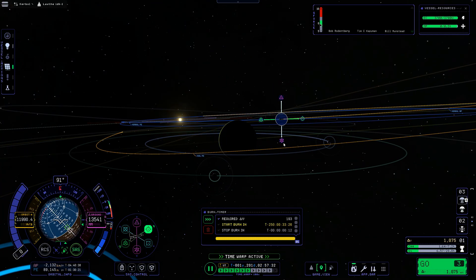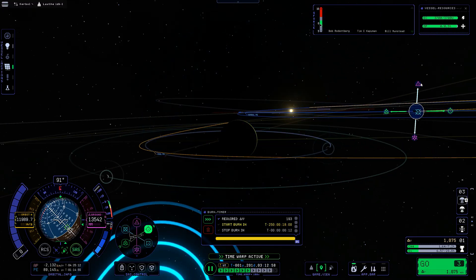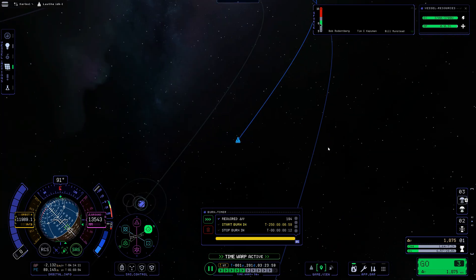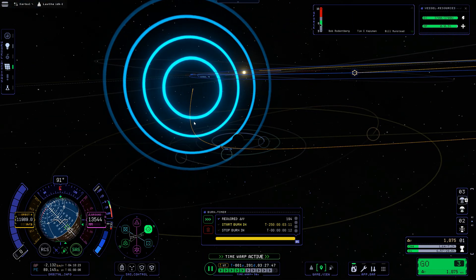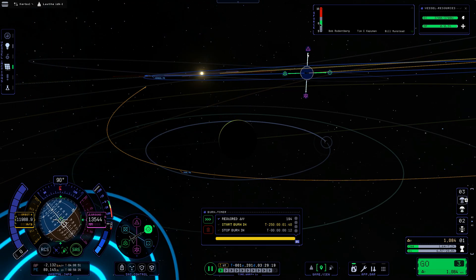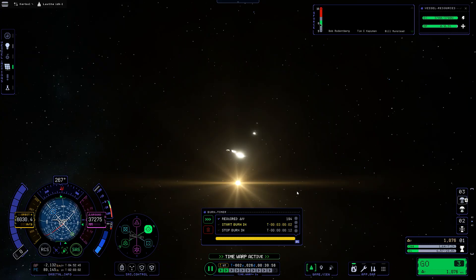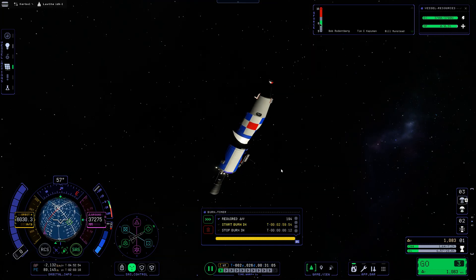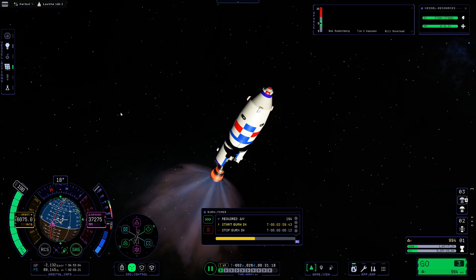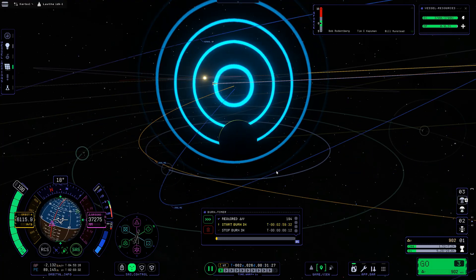I couldn't get an encounter node to appear when trying to get an encounter with Lathe. In KSP1, you've got those grey nodes that show up on your orbit and your target planet or moon's orbit to showcase where your spacecraft and the celestial body will be in relation to each other. But those nodes aren't appearing. So I basically just had to get an orbit that passes by Lathe, and then we'll try and luck our way through getting the Lathe encounter. Very, very spooky indeed.